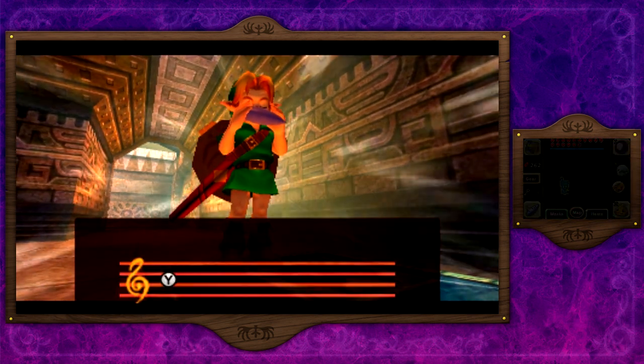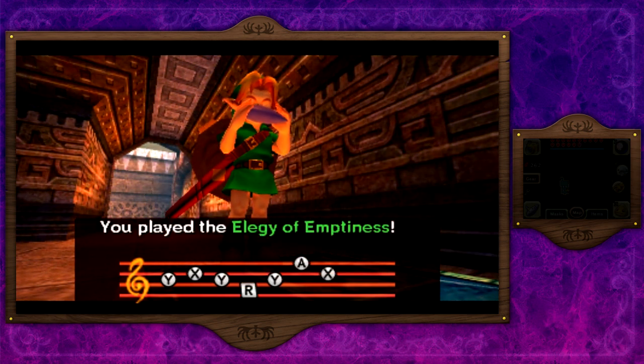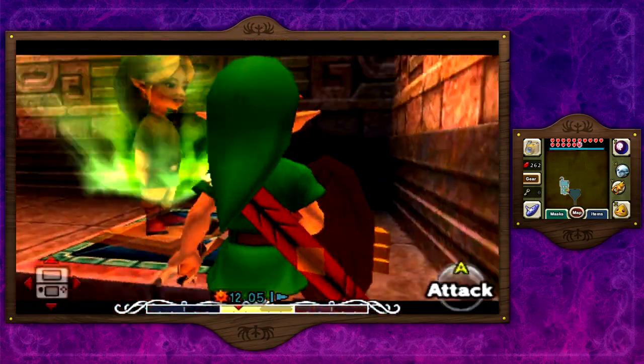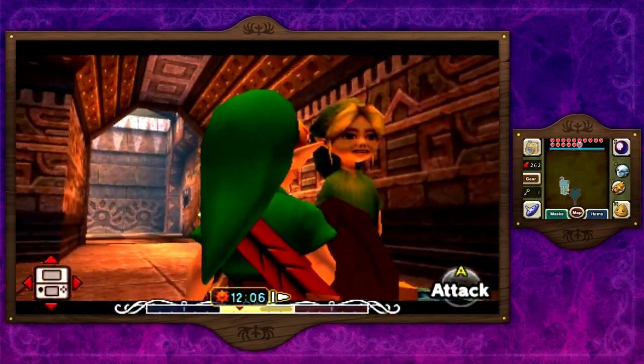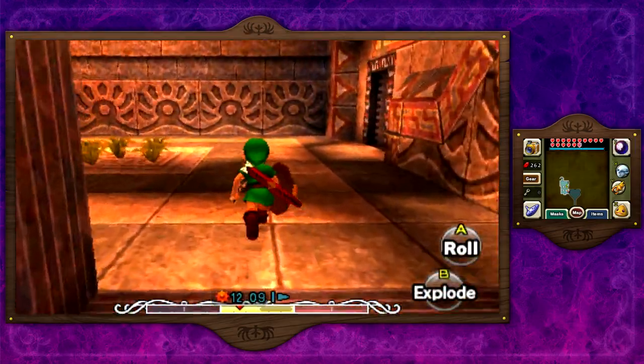Let's go ahead and play the Elegy of Emptiness again. It takes a while to play the song if you don't have it memorized, but instead of watching the full animation you can just spam the B button and easily skip through it. So instead of watching the shell appear we can quickly move on, which is pretty nice.